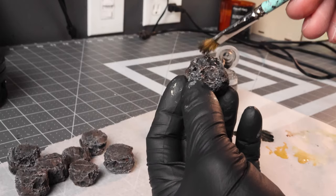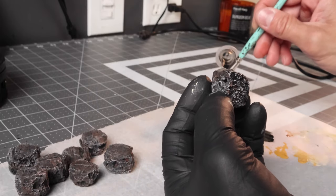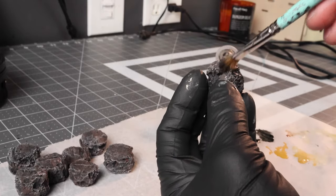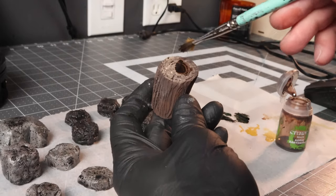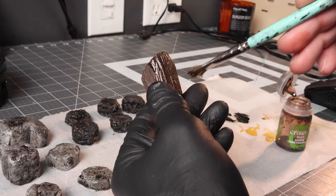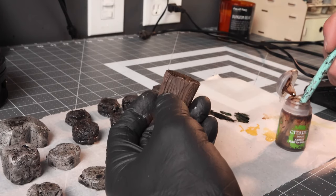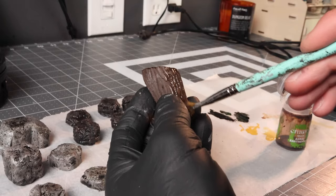Now I used some Nuln Oil here. You can obviously use a homemade black wash — there really isn't a lot to wash in this craft, so if you want to use Nuln Oil you can. And then I'm also trying to use up some Agrax Earthshade. If you're not sure what Agrax is, it's just a brown wash.